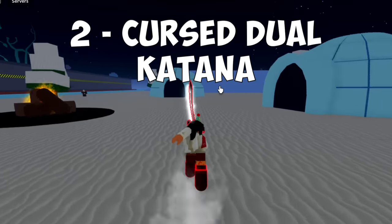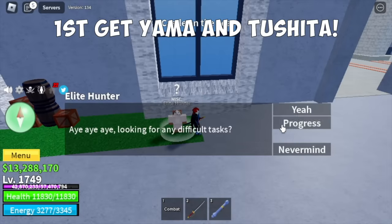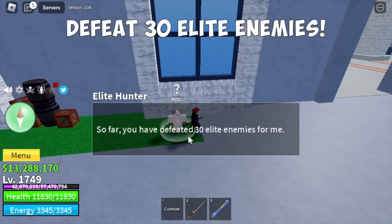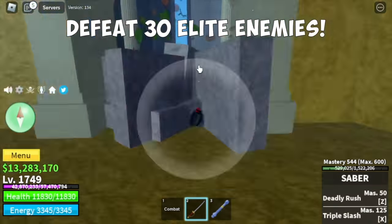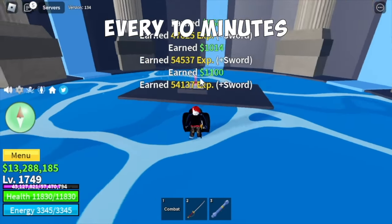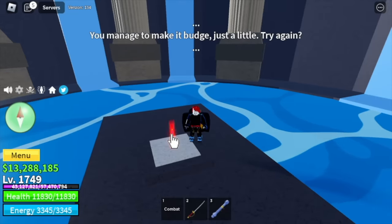Number 2 is the Cursed Dual Katana. You need to be in the Third Sea. The requirement is 2 swords — first Toshita, which we already have, and Yama. To get Yama, you need to defeat 30 elite enemies. This is kind of easy because you can do it every 10 minutes. Yama is located in the waterfalls at Hydra Island.